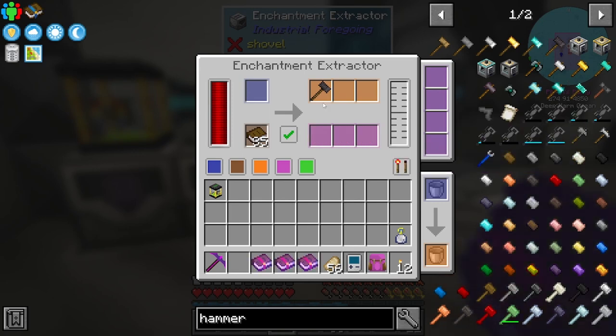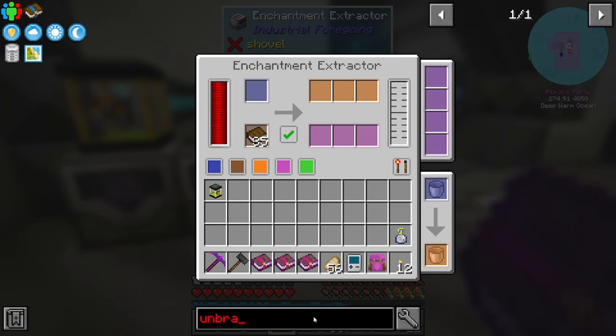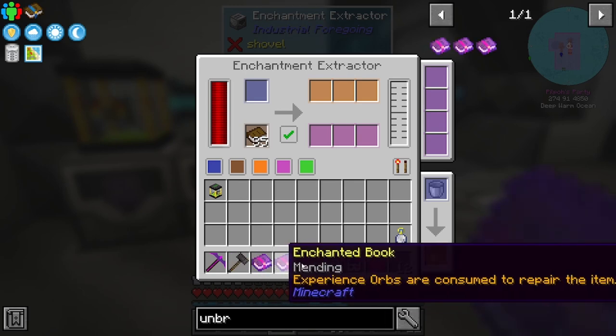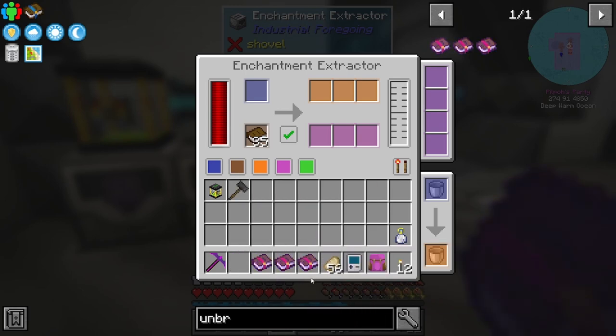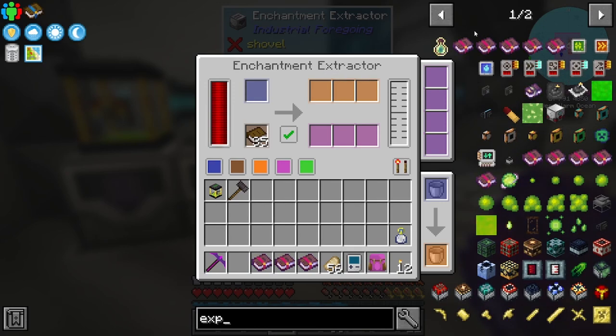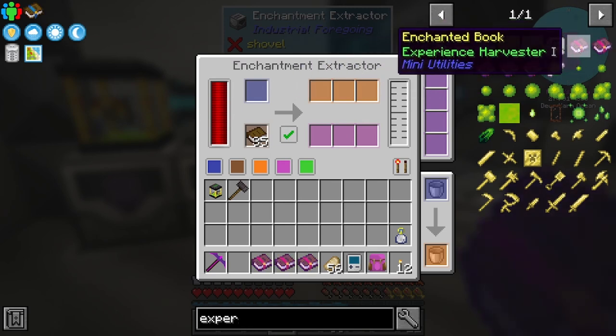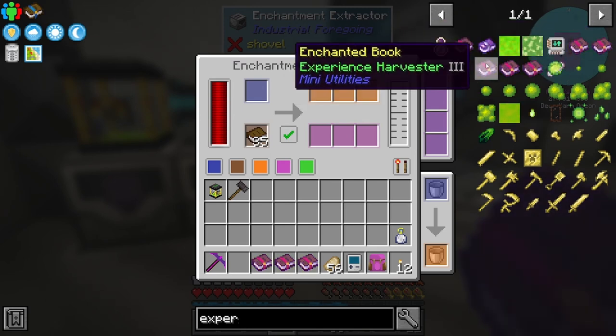Unbreaking - how far does unbreaking go? It only goes up to three, so that was like a perfect enchant. But we were going for that experience harvester thing - an experience harvester enchant. Not exactly sure what you can get that on.